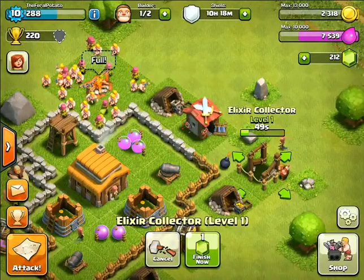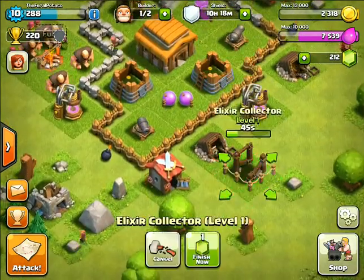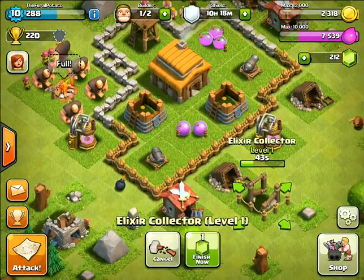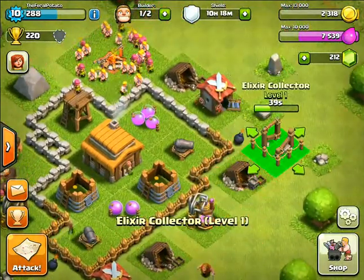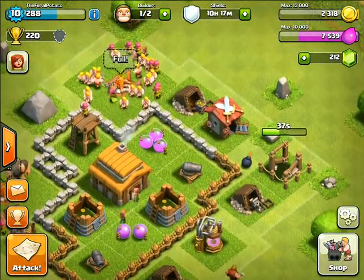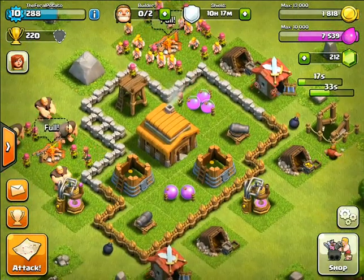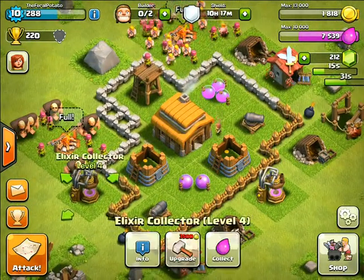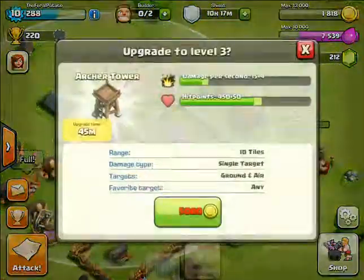Definitely want to get that mortar. I did realize I didn't max out everything — I forgot one thing, and that was the walls. That was kind of bad, but I just rolled with it. Let's see, level 4. I want to upgrade this too, and get a mortar.